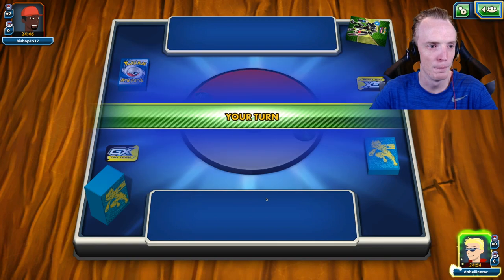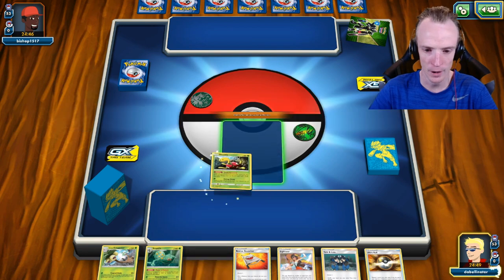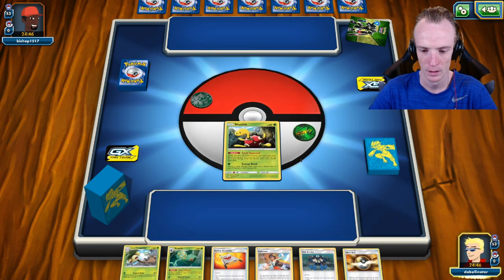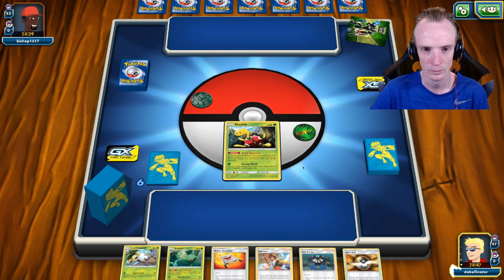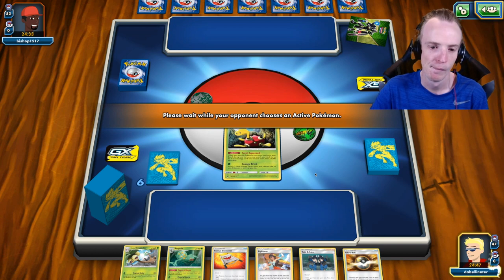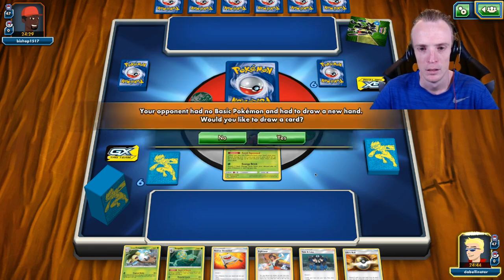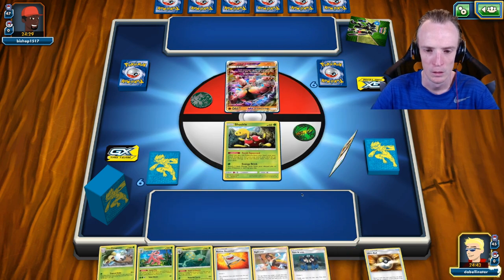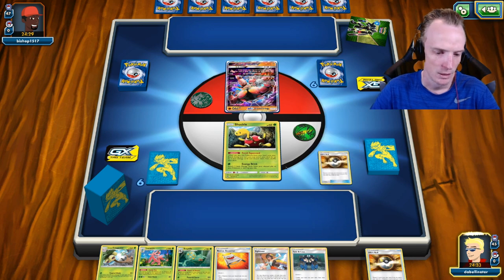Hello and welcome, Bishop 15-17, welcome to the matchup. Shuckle up front — not what I want. Not ideal at all. Looks like a Lycanroc deck. Could be an interesting matchup. I'm going to be his weakness, so that's good. Buzzwole as well — not going to be his weakness.